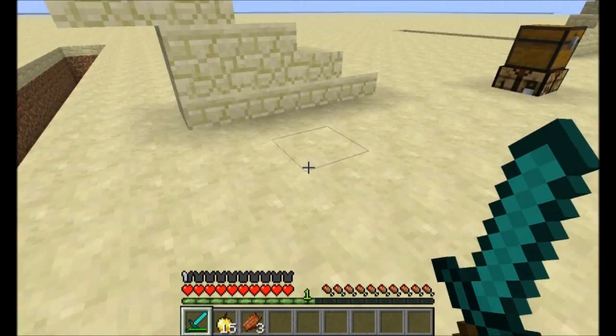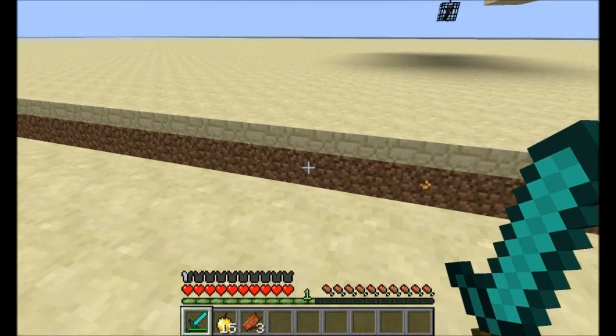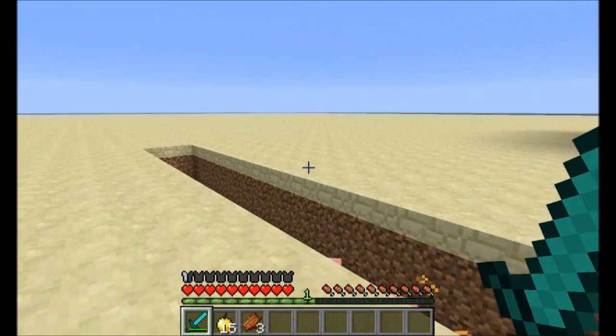So if you're ever in a custom map and you're having trouble — or even if you're in the Nether and you just want to fight some zombie pigmen — just dig a little trench right in front of you. And they'll just run right into it. They won't make any attempt to try to go around it at all.